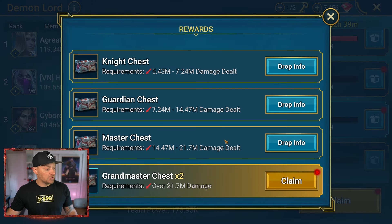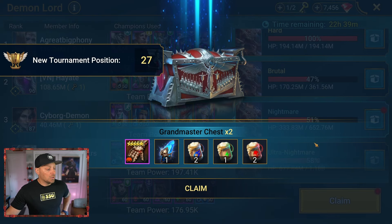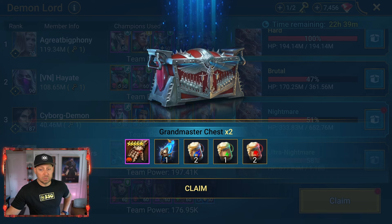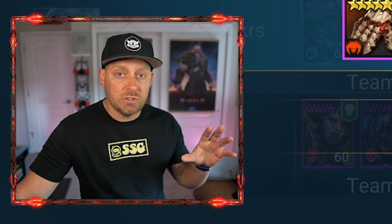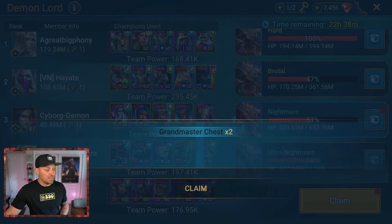Let's take a look at what I actually grabbed from my attacks yesterday. We're going to click on the box — we did get the Grandmaster Chest, and we're getting it times two. I did one attack and got about 45 million damage. For 21 million damage you get the Grandmaster Chest. Let's claim it. Looks like we did get ourselves an Ancient Shard, a decent piece of gear, and a bunch of brews. I will take shards for days, especially when you're a brand new player — you don't get a ton of these. So that's a good drop right there.